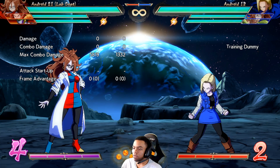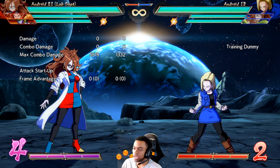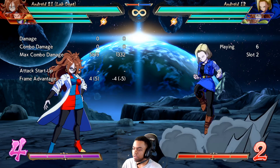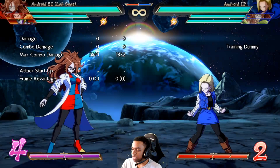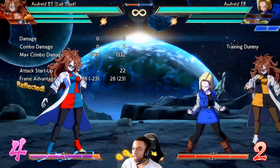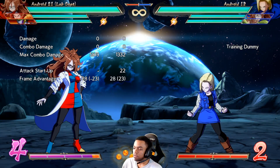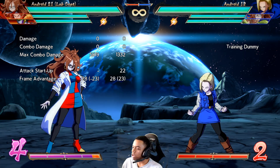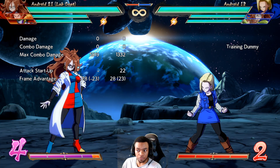The last change made to this character is her assist — her A assist also behaves just like her spins on point, meaning it is now also considered a Ki Blast. If you block this you can reflect it, and this is the same case as her spins on point — it will help relieve pressure when dealing with her assist. So all in all, she received some pretty big nerfs.